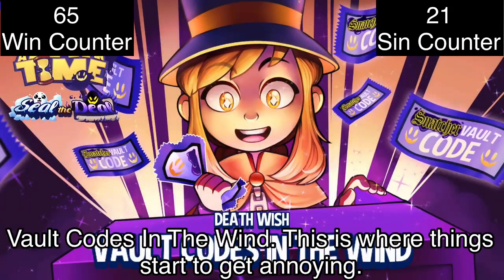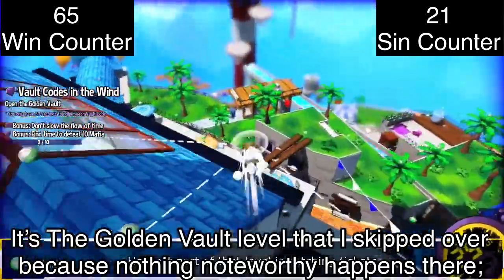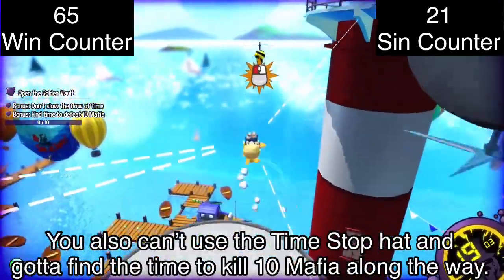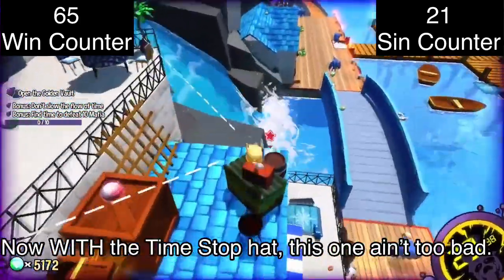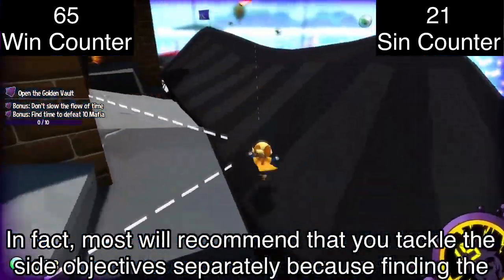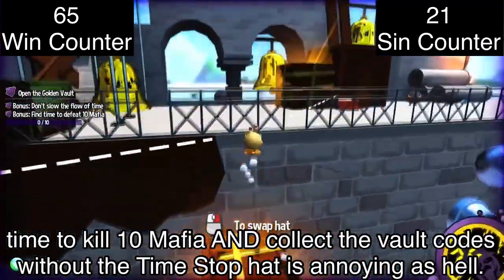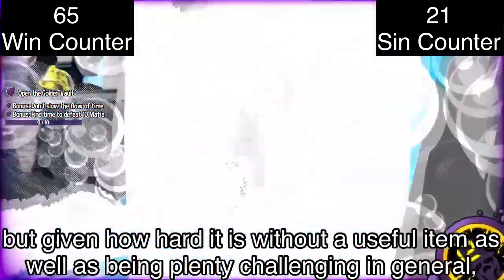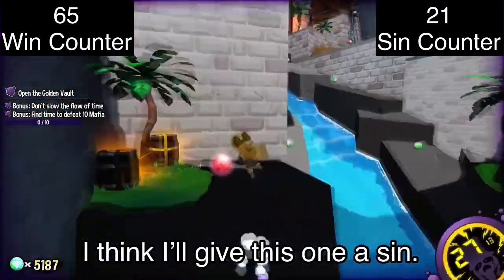Vault Codes in the Wind — this is where things start to get annoying. It's the golden vault level, only you have 30 seconds to collect each vault code with the timer resetting for every code you collect. You also can't use the time stop hat, and you have to find time to kill 10 Mafia along the way. Without the time stop hat, this one is annoying as hell. Most would recommend tackling the side objectives separately, because doing it all at once is brutal. Given how hard it is without a useful item and how challenging it is in general, I'll give this one a sin.